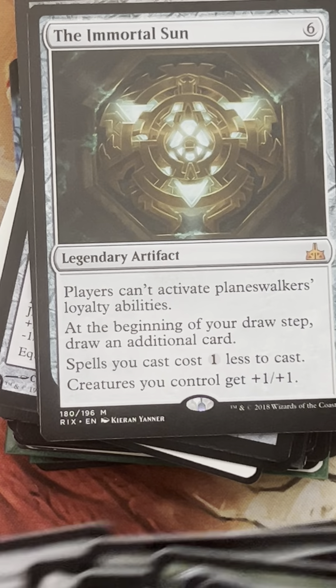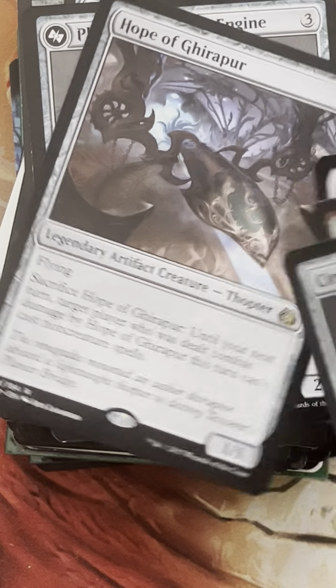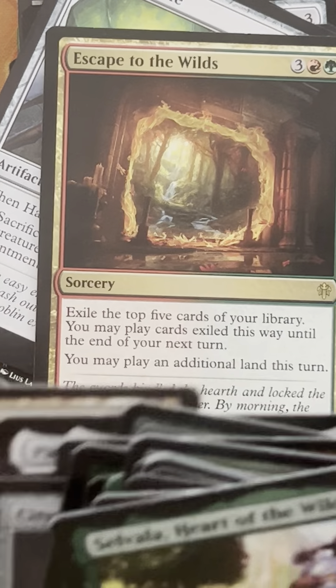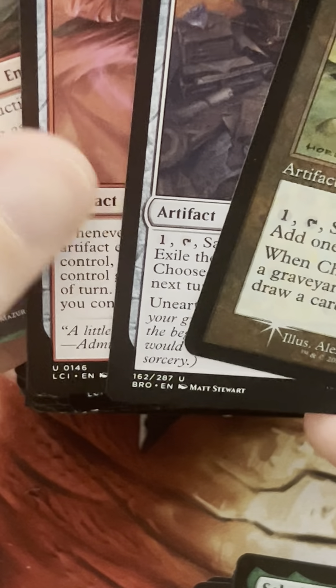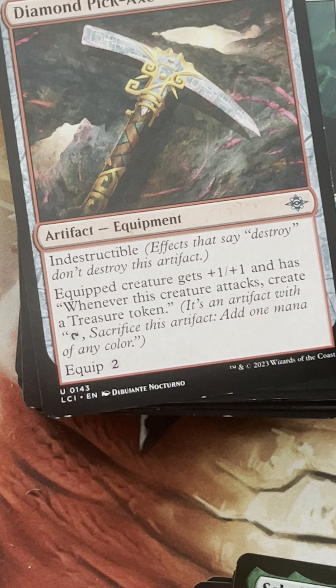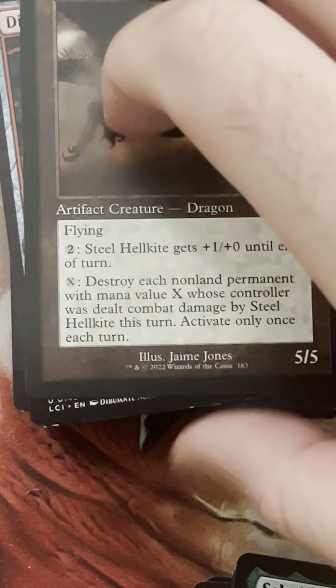Let's play an Immortal Sun for more cards — that seems fine. I think we're probably approaching about 50 cards. That's why it's hard to build these decks — there are just so many good cards. Oh, there are more dragons: Steel Hellkite, Utvara Hellkite, Hellkite Tyrant. Herald's Horn for gasoline. Some Goblin Arachnomancer seems good. Maybe we just play the Moxes, but this one — the Penta Prism — is pretty good really.